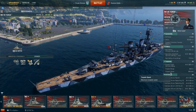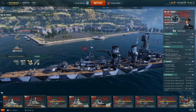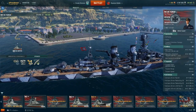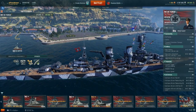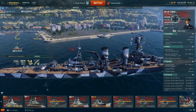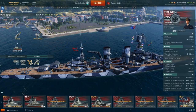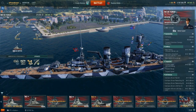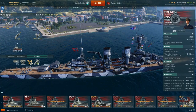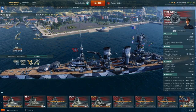The AP does work extremely well at close range. It does a lot of damage to anything that presents a broadside profile — this is especially true of cruisers. You can rack up some very large damage counts on cruiser-heavy matches, especially if you can utilize that AP against broadside targets. Being 8-inch shells, you can pretty much penetrate most Tier 7 and below cruisers from the front with it, so that's not usually too much of an issue.